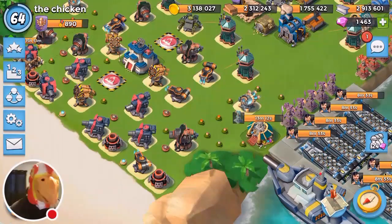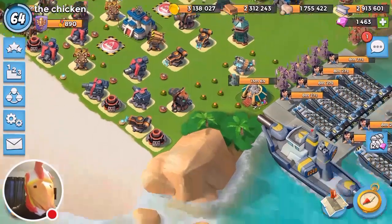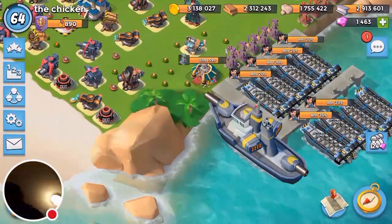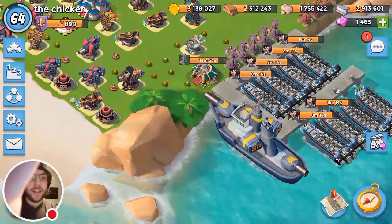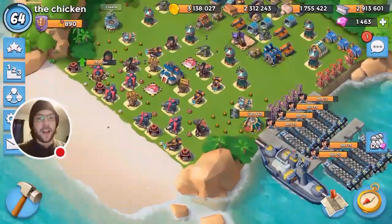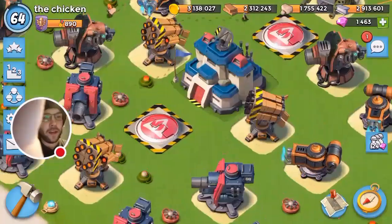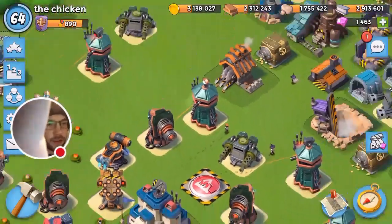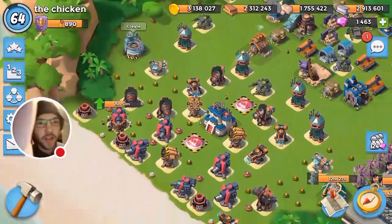Welcome back to another Boom Beach video! Today we're diving into some news — there's a lot going on. I did my video yesterday about all the new Halloween decorations. We do have them now. There are guys walking around with little skulls, hats and stuff. Kind of disappointed there's no pumpkin on the HQ though.